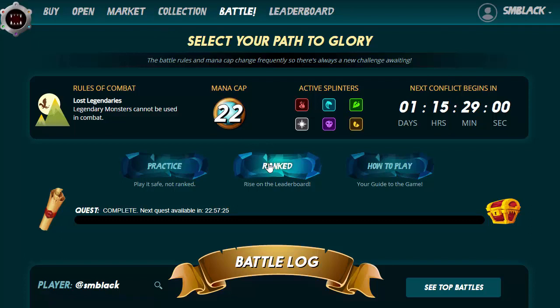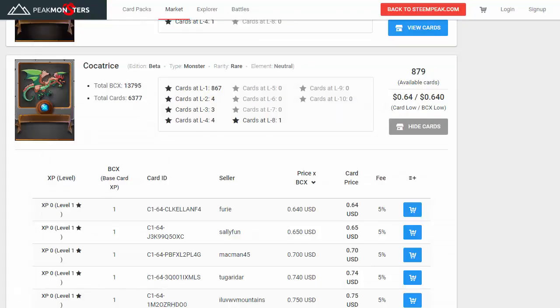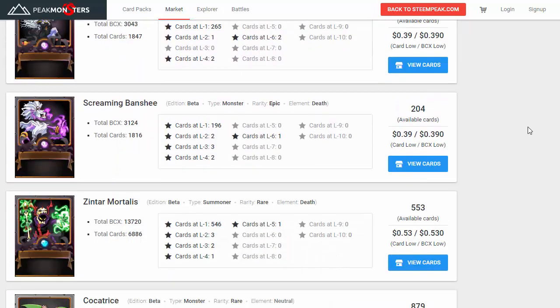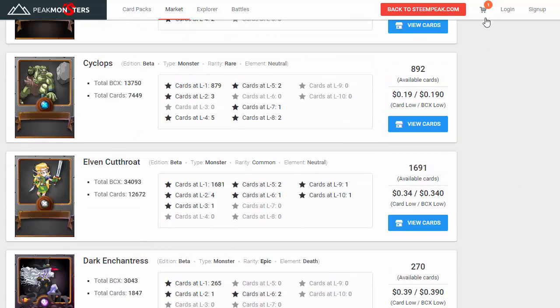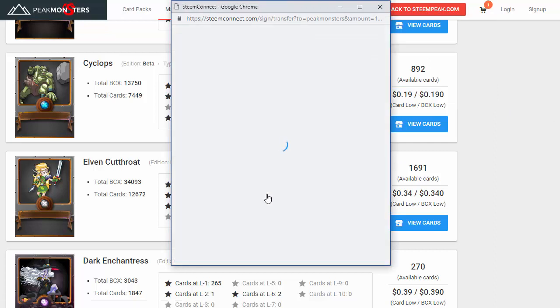This is where Steam Monsters is awesome — you only need to spend maybe $15 to have some competitive decks, and you can definitely win some money in the low ranks. We've still got a little bit of Steam Dollars left in our account, so let's see if we can improve this deck a little bit more. There aren't too many magic cards in the black team, but the Screaming Banshee for three mana is actually quite effective. We should be able to purchase three of those and still stay within budget.